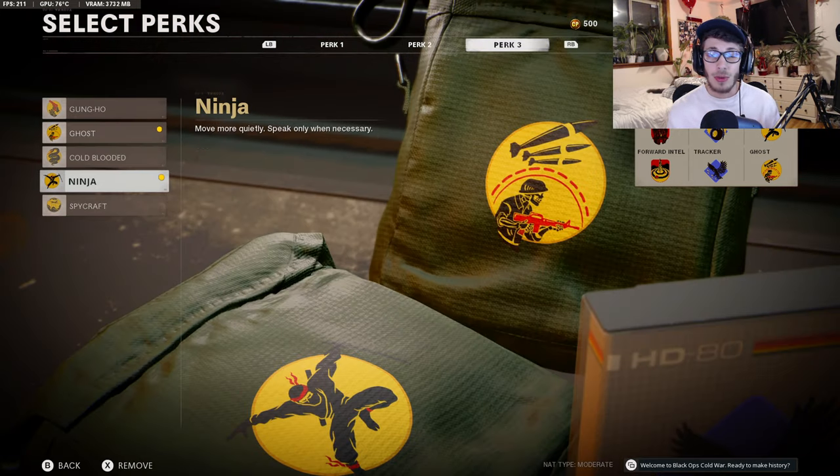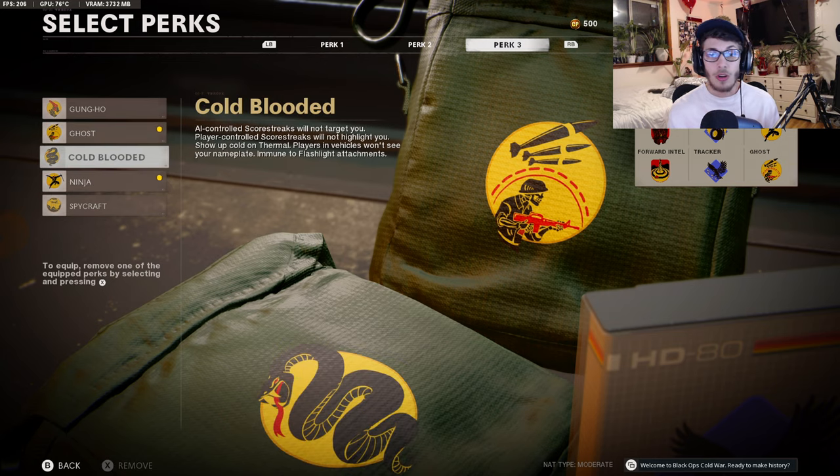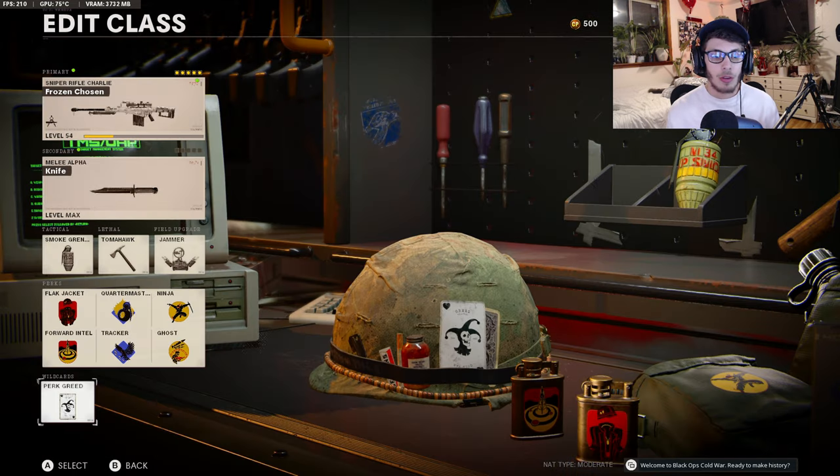For perk 3, I'd do ghost and ninja — that's what I found is best. Spycraft is pretty good because you're pretty much immune to everything, but overall I think ninja and ghost is great. Cold blooded is also good, so just go between these and find whichever works best. Ninja is a must since you're running up to enemies and you don't want them to hear your footsteps. For the wildcard, you want perk greed. That wraps up the first class.